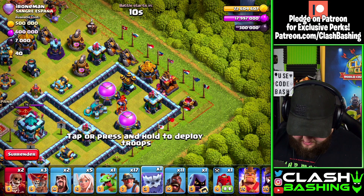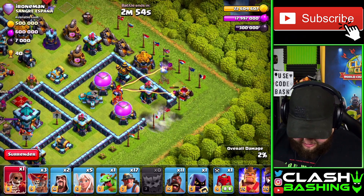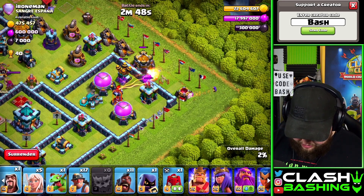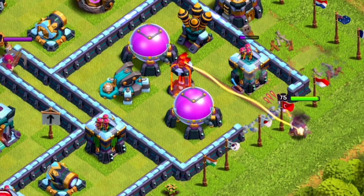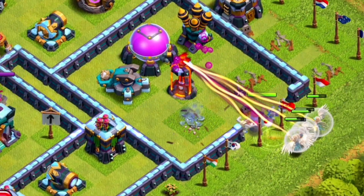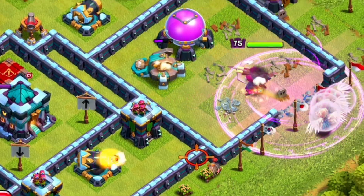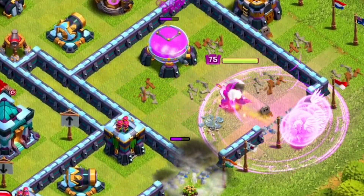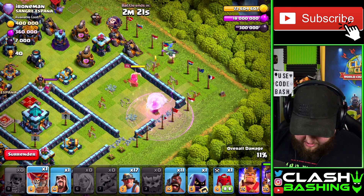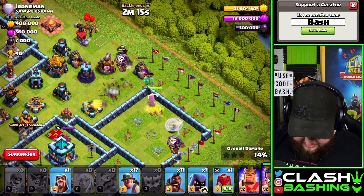We're gonna go with a yeti right in here, a super wall break right there — I want that yeti to get destroyed, we need him taken out. We'll put that wizard right there for the dark spell factory. The queen should be able to go right up the middle. Trying to keep the healers out of range of the inferno — and we did not do that, so I'm going to rage early just to get through this. Then we'll send a wall break in to open the next compartment, send in a baby drag and a balloon. We want the queen to path downward. We lost a healer, but let's try to catch any seeking air mines out in front.